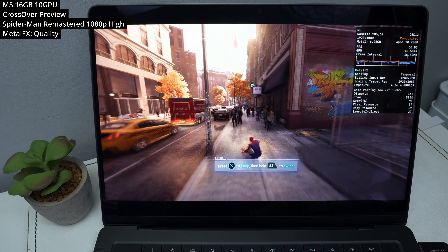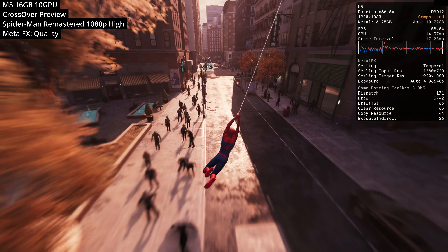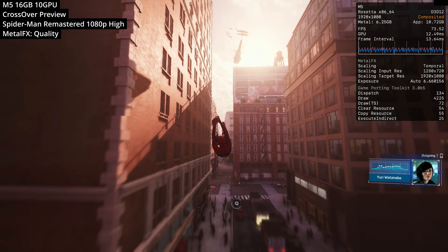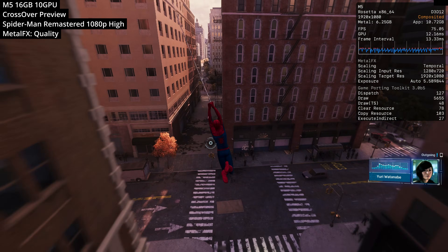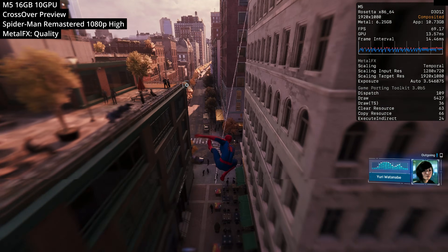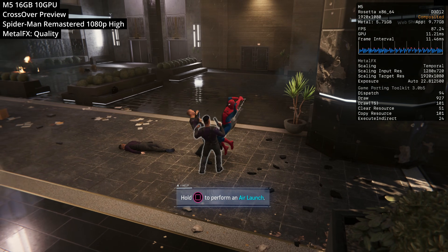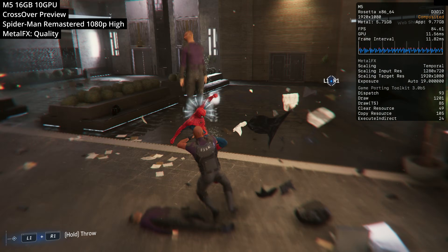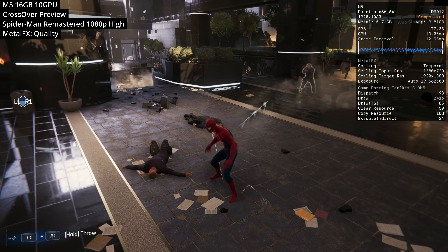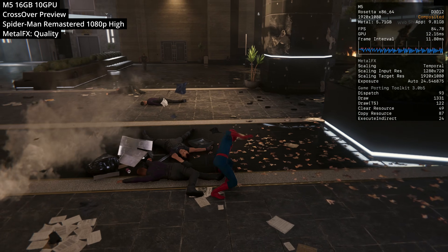Next up we're looking at Spider-Man Remastered. This isn't that recent a game, but this and the sequel Spider-Man: Miles Morales both work great on Crossover preview. Unfortunately we don't have a proper solution for Spider-Man 2 on Mac yet — we still have major animation T-pose bugs. But this game runs great. We're testing at 1080p high graphics preset using Metal FX quality mode based on the DLSS hook — this is well worth upgrading to macOS Tahoe for. Make sure to enable DLSS in the settings as it looks a lot better than the FSR implementation, running at about 60 to 80 FPS.